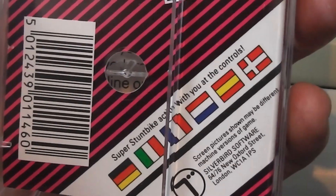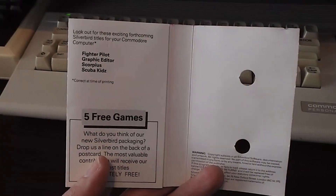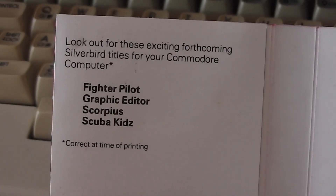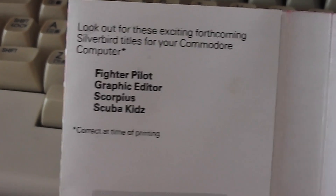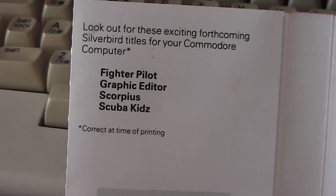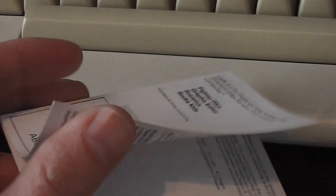The blurb says 'super stunt bike action with you at the controls.' Moving inside the packaging, you can see a very small list of forthcoming Silver Bird titles, which makes me think this was quite an early release in the range. There's also the blurb about the five free games which we've seen on previous inlays.